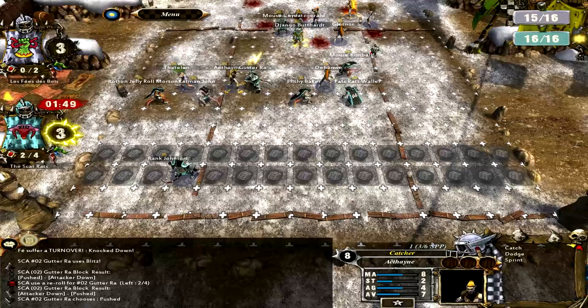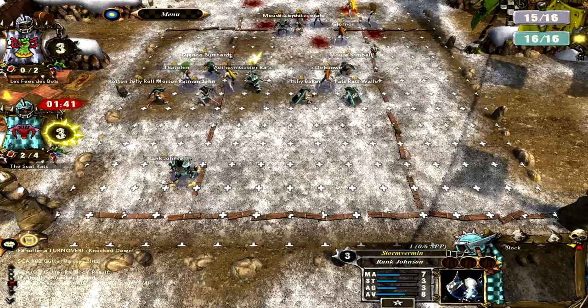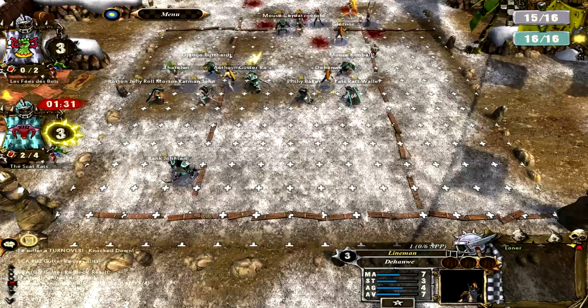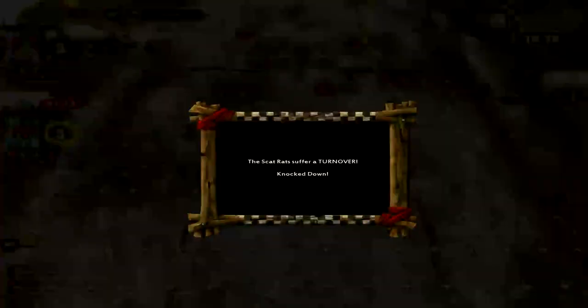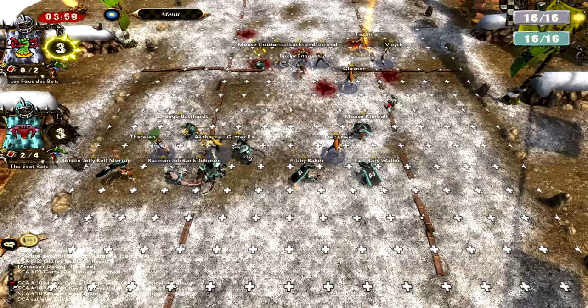But you can see we do have three players around this guy, and three players around the Wardancer as well. And we do get a turnover there, which gets really annoying because we roll a one. We try and dodge out Maskoria - you can see his picture, he's like rubbing his eyes, like I'm so sorry. Maskoria, you've done nothing in this game. Oh wait, you got the injury didn't you - never mind, you've done something in this game.